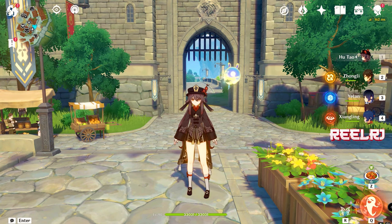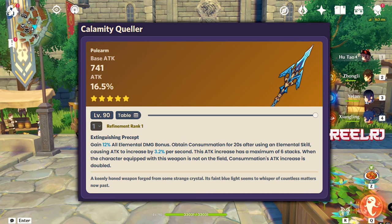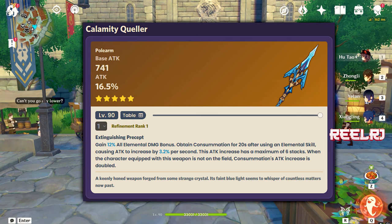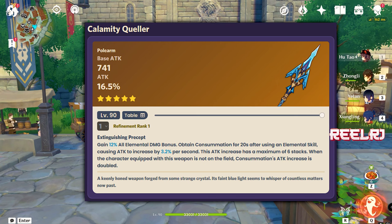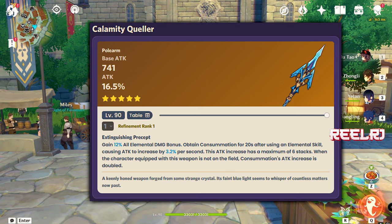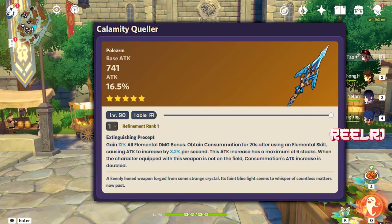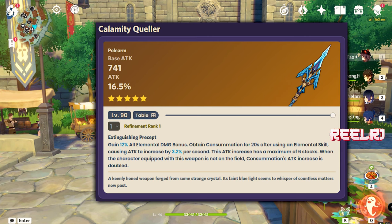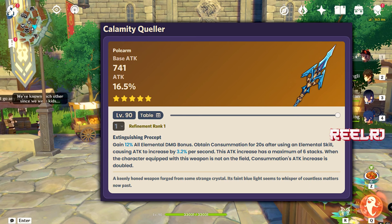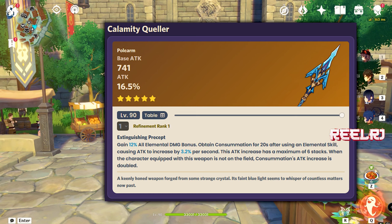Starting with number five, we have the Calamity Queller. Calamity Queller is Shenhe's signature weapon. Shenhe is totally based on attack percentage and is a support character, but this weapon is not only for support characters — it's actually very good. It provides around 1500 attack total. The base attack is 741 — the highest in the game — and the substat gives 16.5% attack. In refinement, it gains 12% elemental damage bonus and grants Consummation for 20 seconds after using an elemental skill, increasing attack by 3.2% per second.